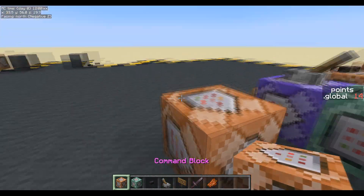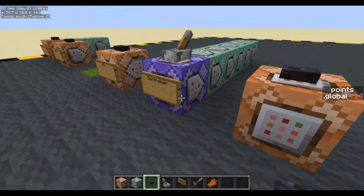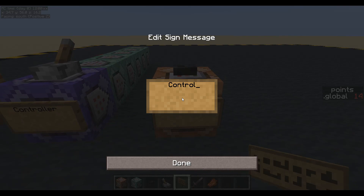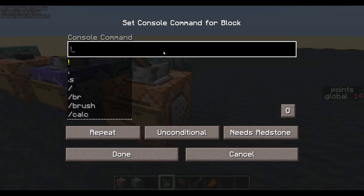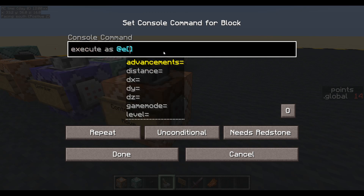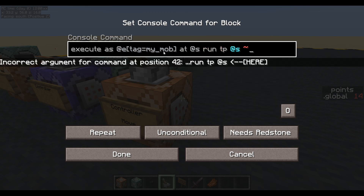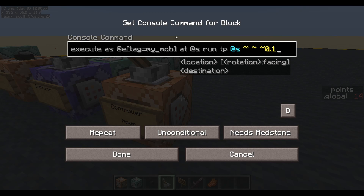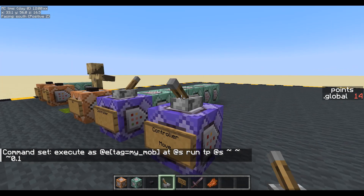I'm going to make another controller now - because if he gets to my tower, I don't want to get points. So let's do a controller, I'm going to call it move because that's the first thing it's going to do, and we'll change that to a repeater. Let's get him walking with some amazing pathfinder - execute as any entity, tag equals my mob, at S, run tp yourself forwards. So he's going to start walking.